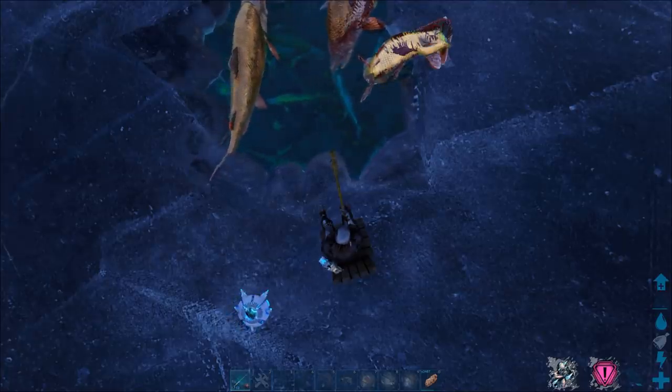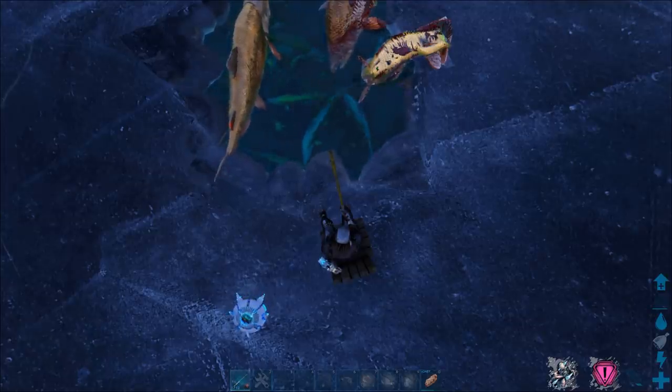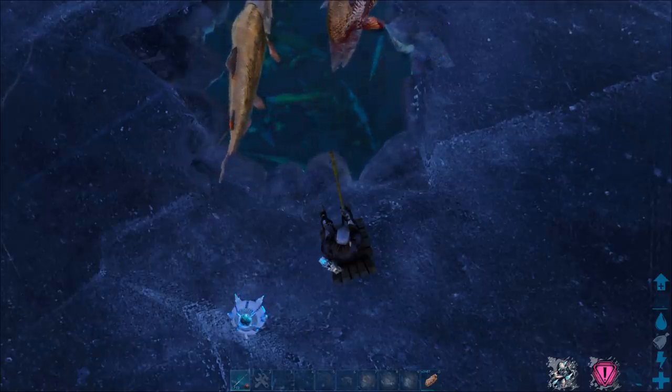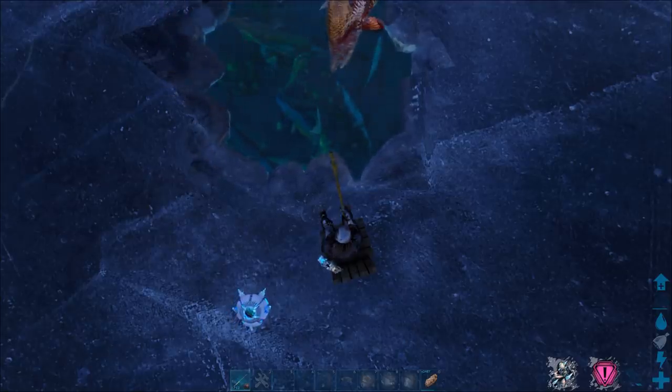In order to get a hold of any saber-toothed salmon you have to fish, and the better the rod you have, the better. You can get ascendant rods from killing mosasaurus, squids, and stuff like that — the higher the grade loot you get. Also, the larger the size of the fish, the greater the loot as well.